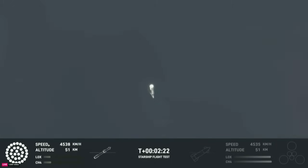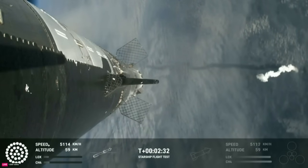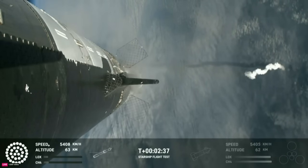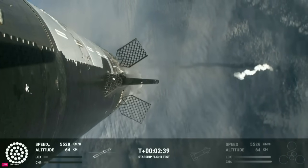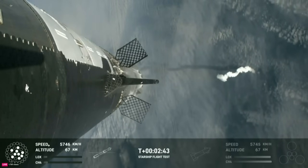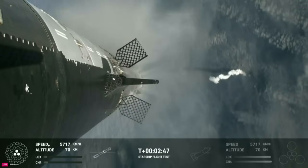Counting down now, we're going to be coming up right at around the three-minute mark on that hot staging maneuver. We'll see the booster engines start to shut down — you'll see all but three lights go out in the middle — and then we'll see the engines ignite on ship, pushing it away. That will start carrying the ship into space. The booster will start to do its flip and then move into the boost-back burn, setting it up before it eventually splashes down in the Gulf of Mexico.